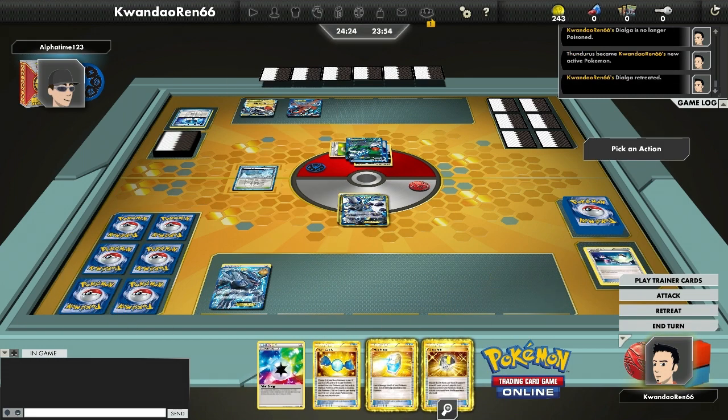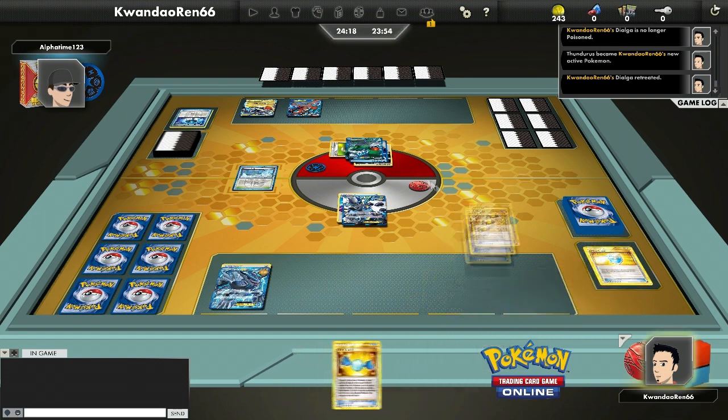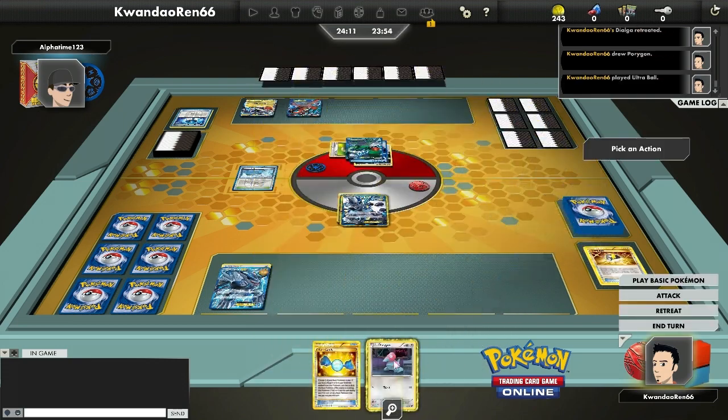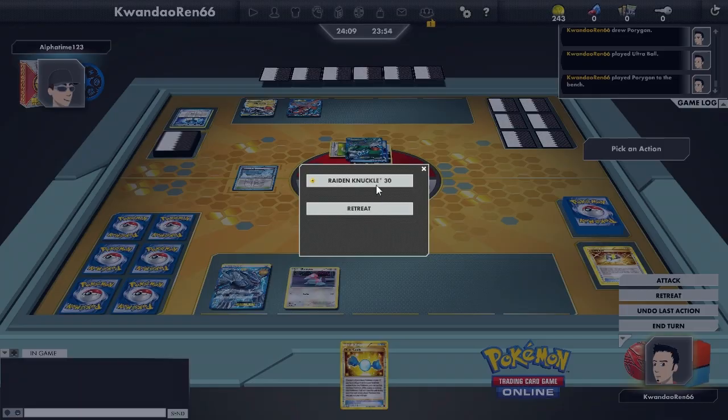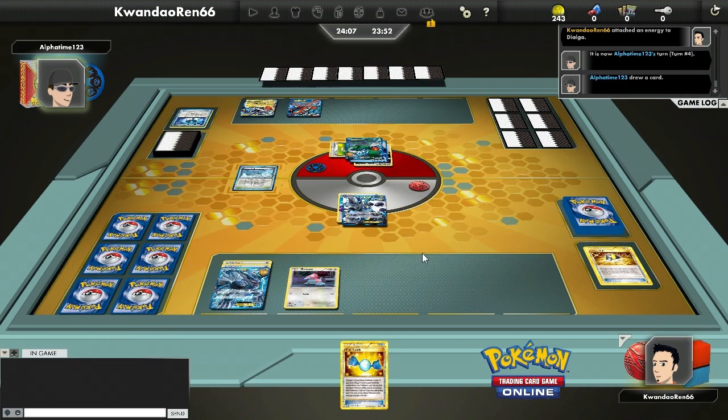My hand is still pretty weak, but I do Ultra Ball because I want to get a Porygon on the field — I'm not going to waste that Rare Candy. I put a Prism Energy on Dialga; I don't really need the energy there since Prisms are mainly for Thunderous. It does help if I want to Reverse Edge, but I don't want to commit that many to this Dialga.